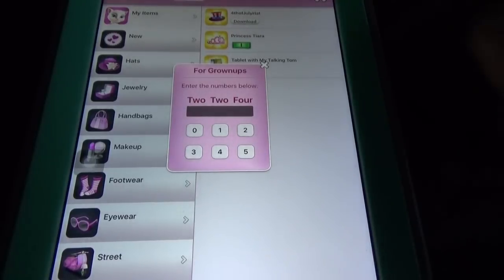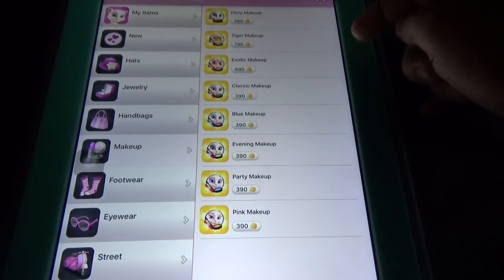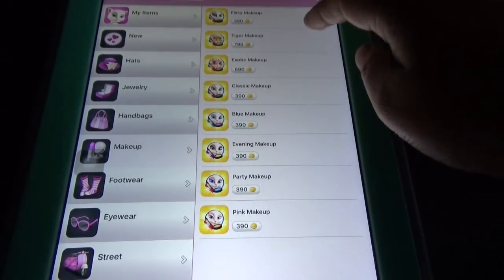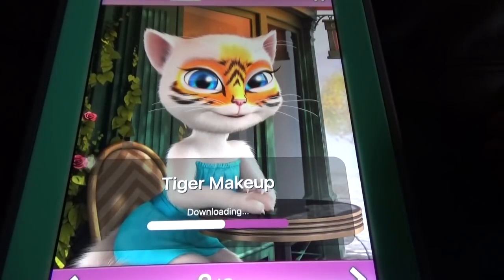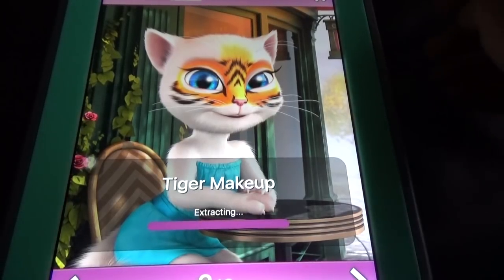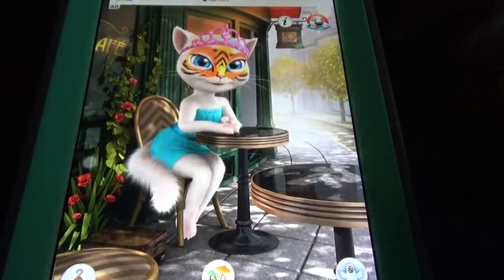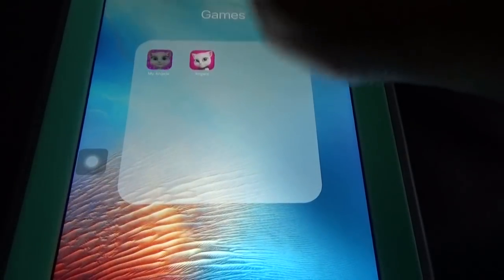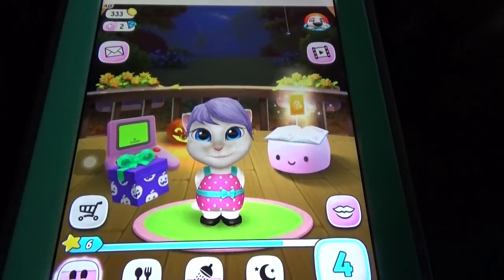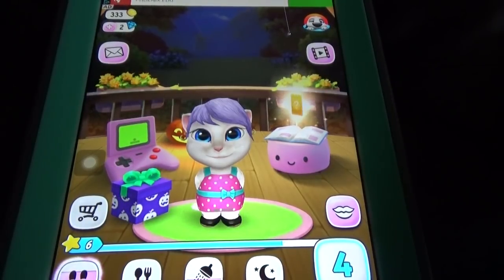Other than the daily login reward, you can watch videos or buy coins. Let's buy the makeup here - the tiger makeup - which almost looks like the face paint option in My Talking Angela. In Talking Angela we can watch videos to earn coins or buy them, and you can then buy wardrobe options. In My Talking Angela you can play mini games or watch videos for gems, and you can also buy coins and gems.